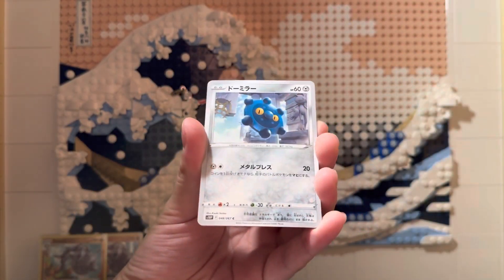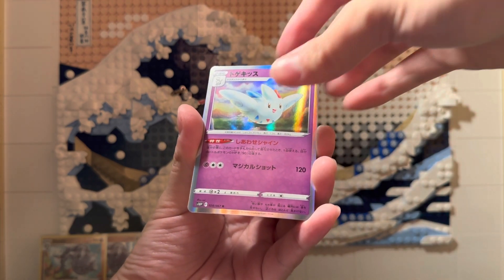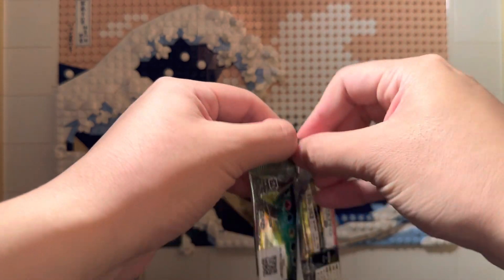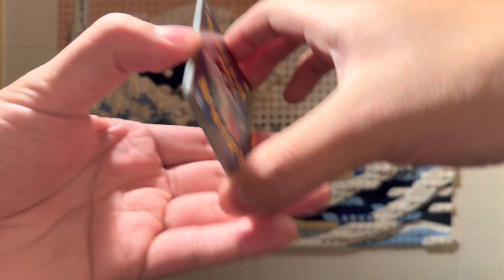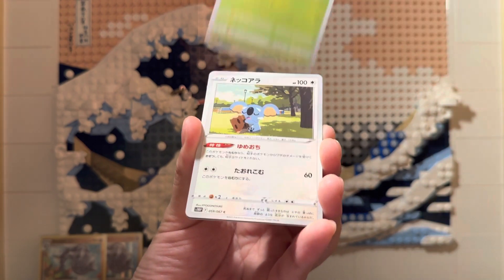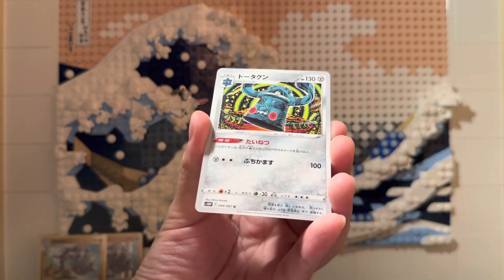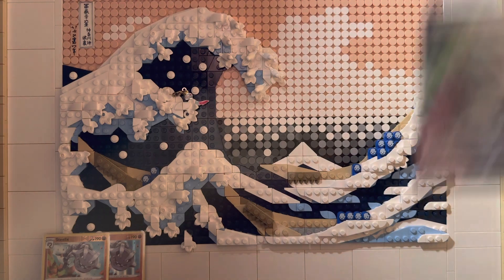Next pack. Makuhida, Bronzor — the second tier evolution. We've got a Rare in a Togekiss. Last card, another Uncommon in a Reggie Ice. Next pack — the packs are not being my friend today. Apologies for everyone who likes a very clean opening. Gastrodon again, Cricketot, a little Koala. We got a V card of an Orangaroo, and the last card will be a Bronzong. Very cool — I think that Orangaroo deserves a little sleeve.